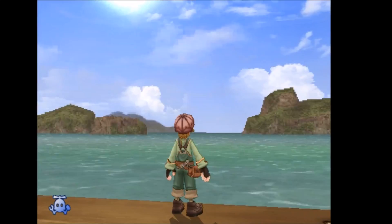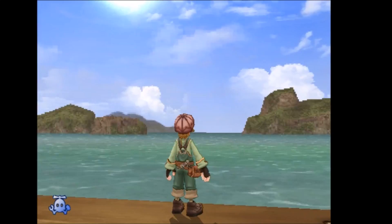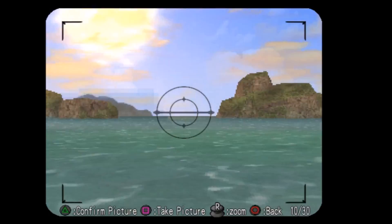The Venicchio's Evening Sun scoop can be found in Venicchio during the time of 4:30. What you want to do is get a photo of the sun meeting with the horizon. With this you can get the scoop.